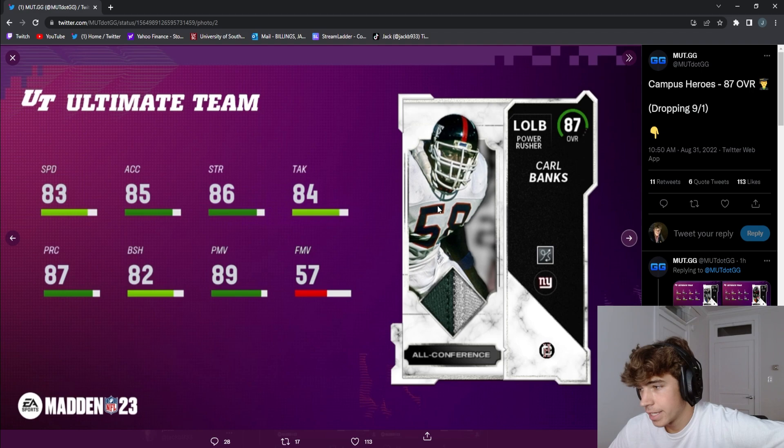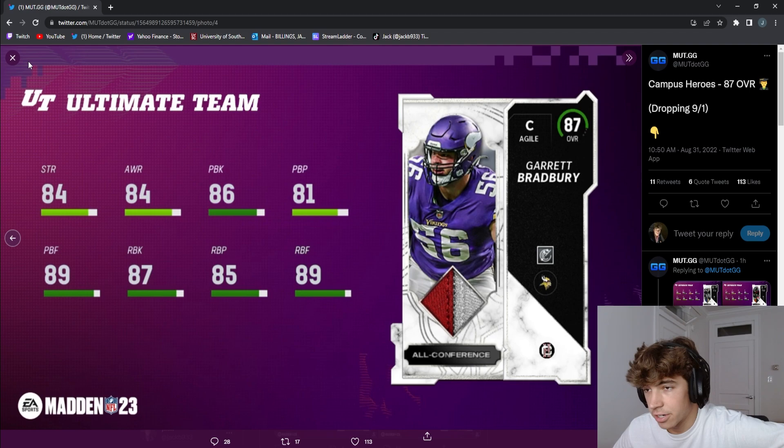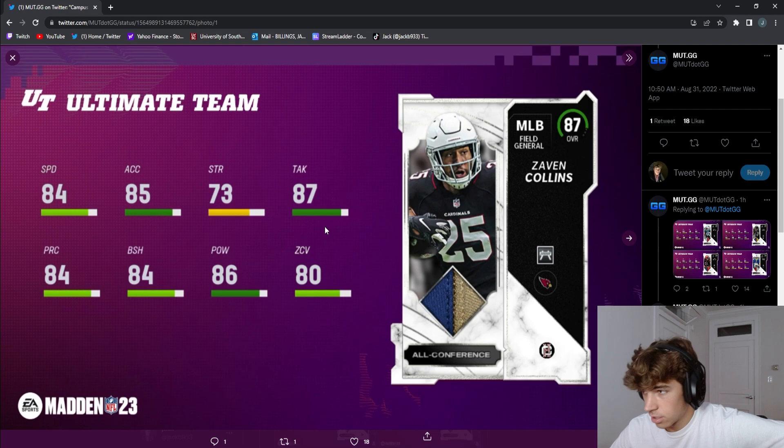Carl Banks has a second Finesse Move which is horrible, but it's probably a solid card. Same with Shaq Barry — he's probably a little better than Carl Banks. His strength isn't as good but he's a speed rusher so it's not really too important. It is always nice to have some middle linemen, and after that center we're probably eventually gonna make a full Campus Heroes team.